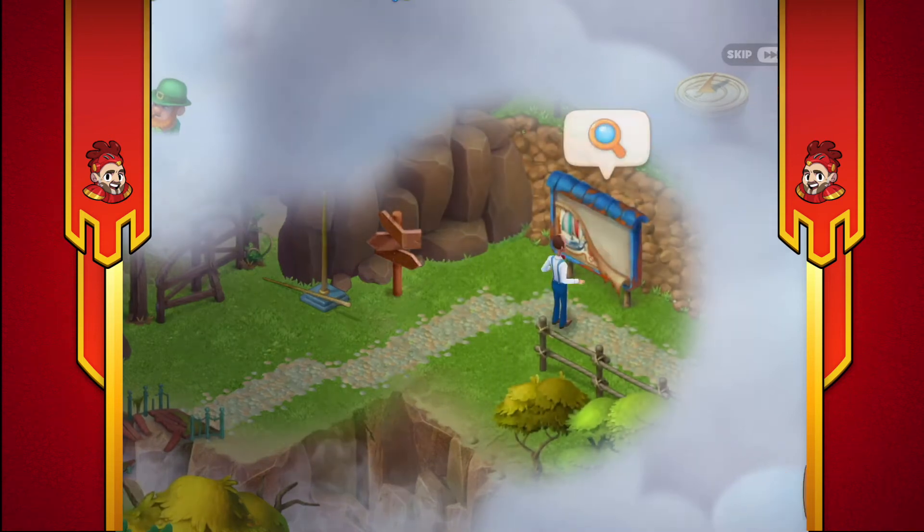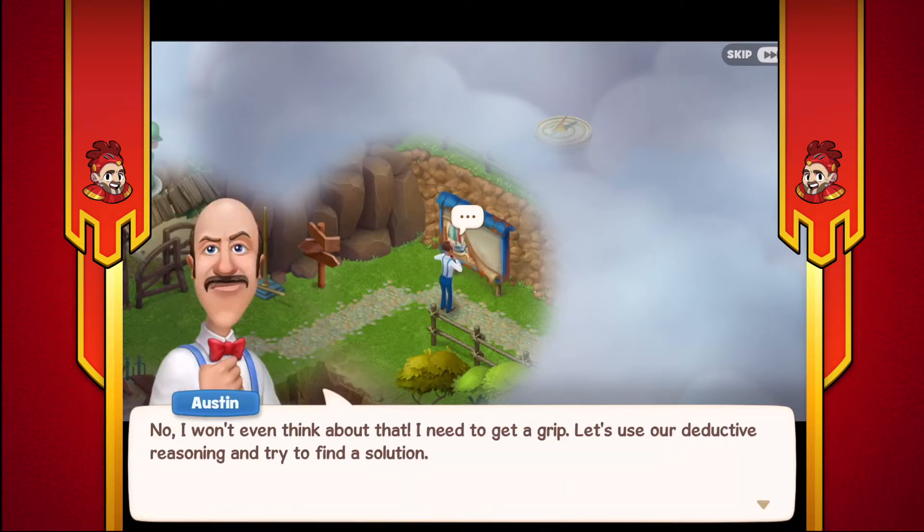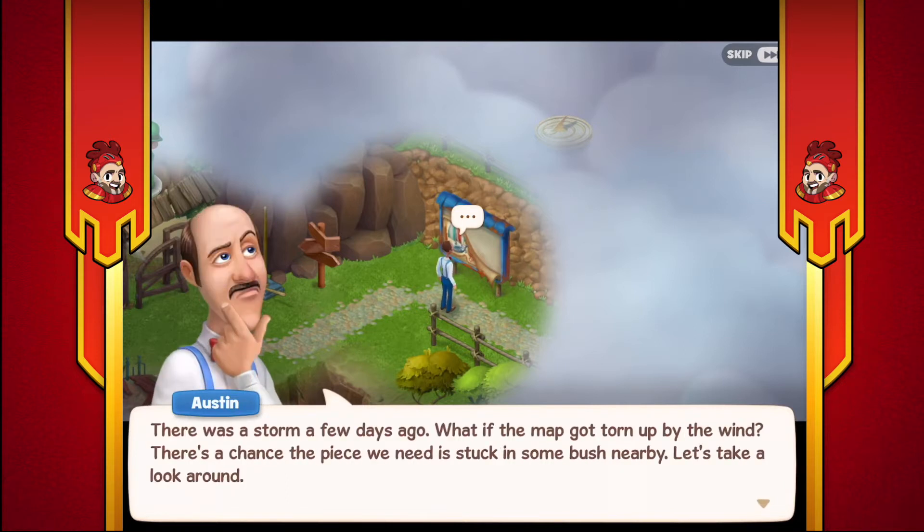The map is torn and missing a few pieces, including the one with the sundial. Robbie will - I won't even think about it. I need to get a grip. Let's use our detective reason and try to find a solution. I can see the sundial just there - it's literally just the other side of the wall, so why not just climb over? There was a storm a few days ago. What if the map got torn up by the wind? There's a chance a piece we need is stuck in some bush nearby. Let's take a look around.